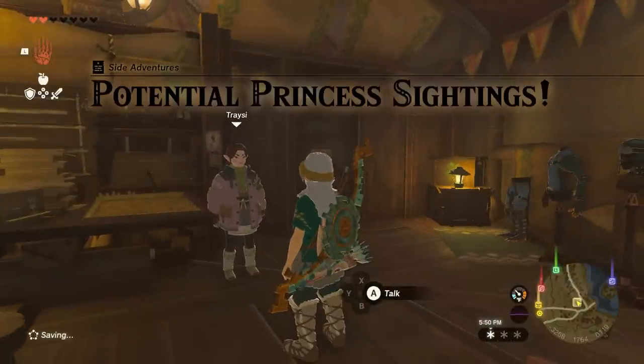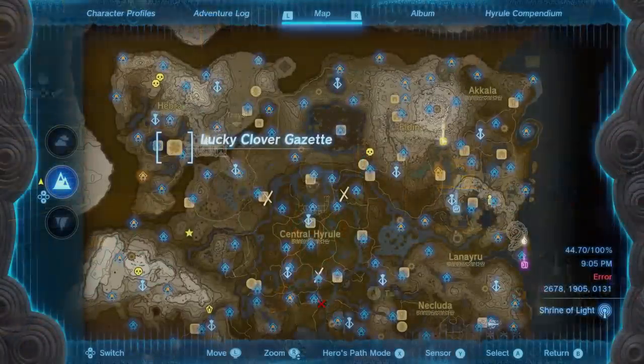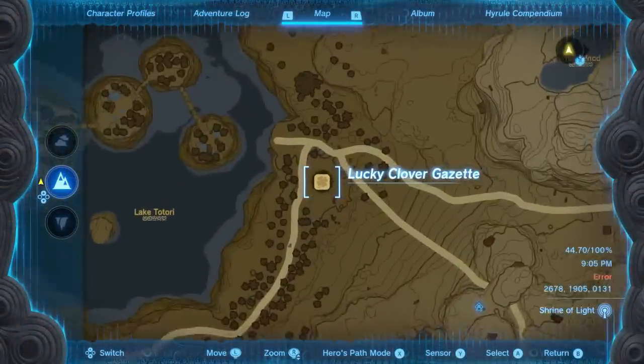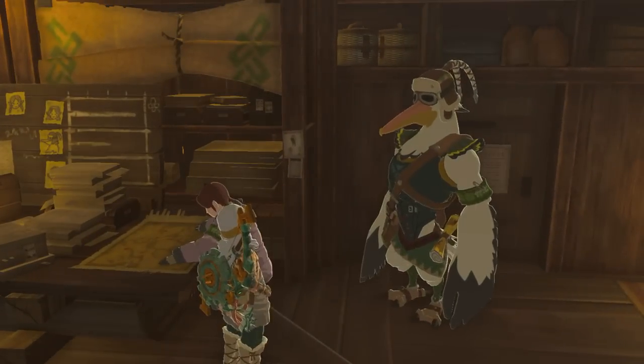Before we can awaken any of the great fairies, we first need to trigger the Potential Princess Sightings side adventure. This can be done by going to the Lucky Clover Gazette, which is located just east of Rideau Village. Speak to Tracy and Penn inside to trigger the side adventure.